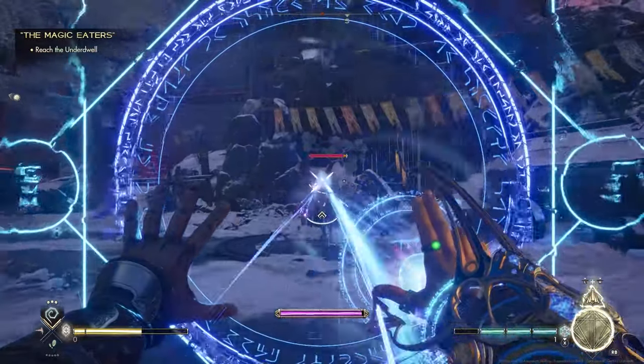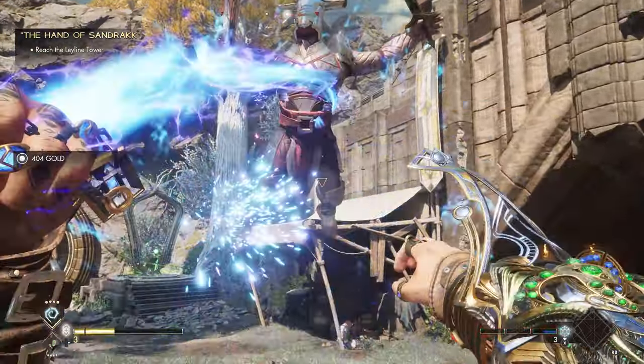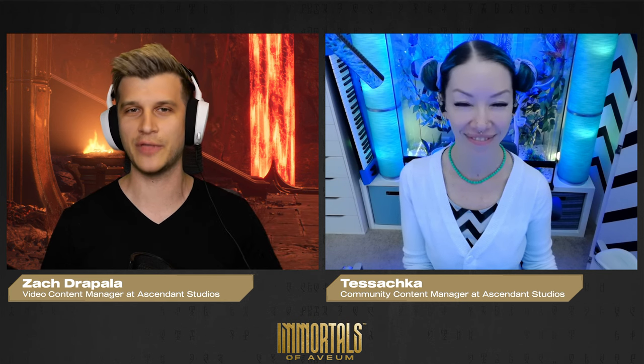You can even cast them through your shield when it's deployed. They're great to combo with control spells for a 1-2 punch, or as we like to call it, the Lash and Blast. Control spells are your left hand powered support arsenal, and as a lefty, I'm glad we get to use both hands.